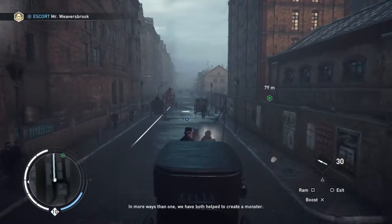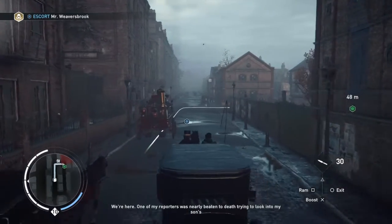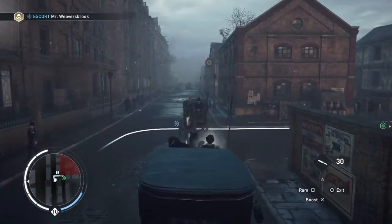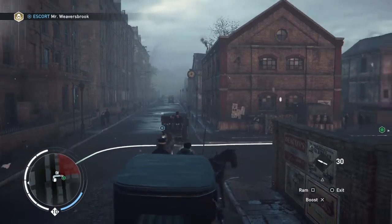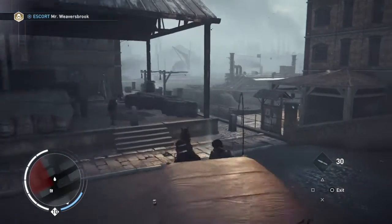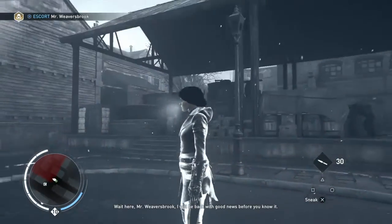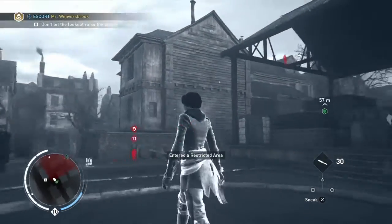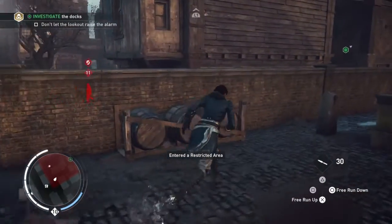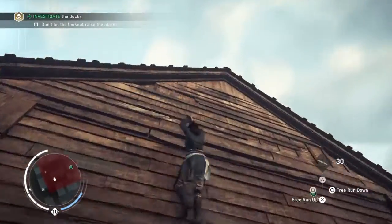Evie says she knows this monster well enough to kill him. One of Weaversbrook's reporters was nearly beaten to death looking into his son's disappearance — just up ahead on those docks. I stayed out of the way and let that cutscene play. All you do is follow the white line; it's fairly obvious. Now we are going to climb up this building and see what we can find.